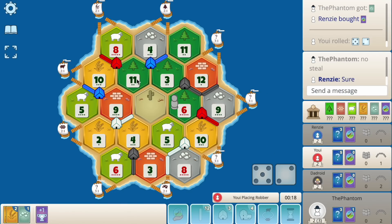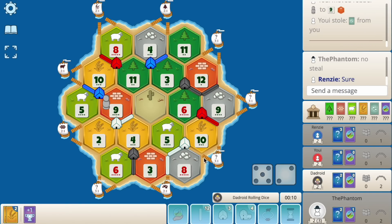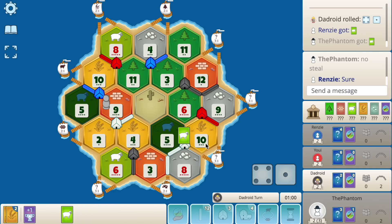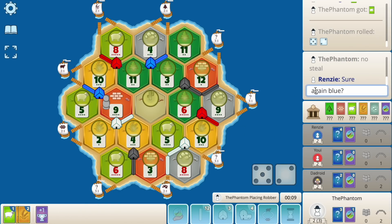Blue says yes to this trade, I get a wood. I think 8-3 is the go here — get that port first. Let's also pop a dev. Not a VP! 8 — blue pops a dev and a 7. Giving blue the wheat actually wasn't that bad, but I just had so much wheat. You can't really solo block 8 here, you probably block 9. He takes the ore. I definitely want him stealing wheat there.